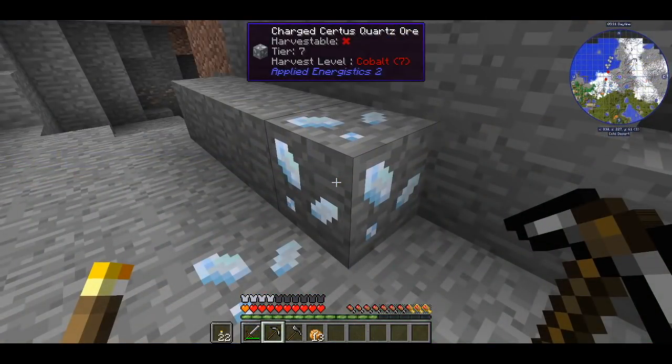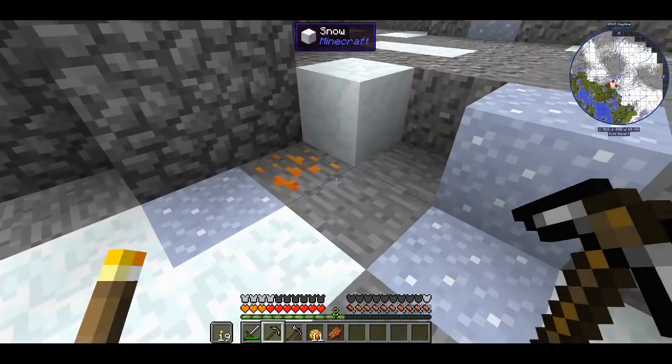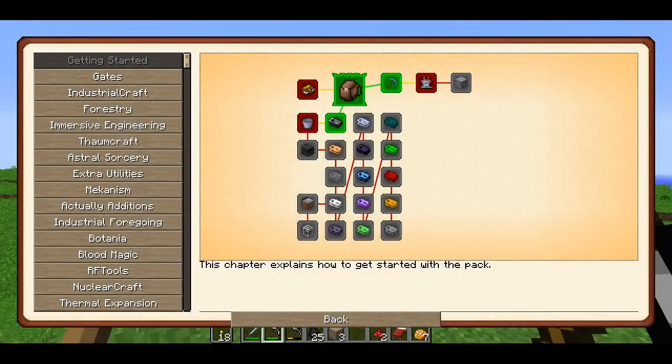Certus quartz has a mining level of cobalt. With this tool the only thing I can mine is copper — not tin, not iron, literally nothing. So we have to progress. I've been looking at the quest book and I finally realized how stuff works. There is a progression system and it looks very confusing — we have 14 different harvest levels for different types of ore. With my flint pickaxe I cannot mine anything except copper. I'm going to jump to harvest level 5 or 6, which is obsidian.